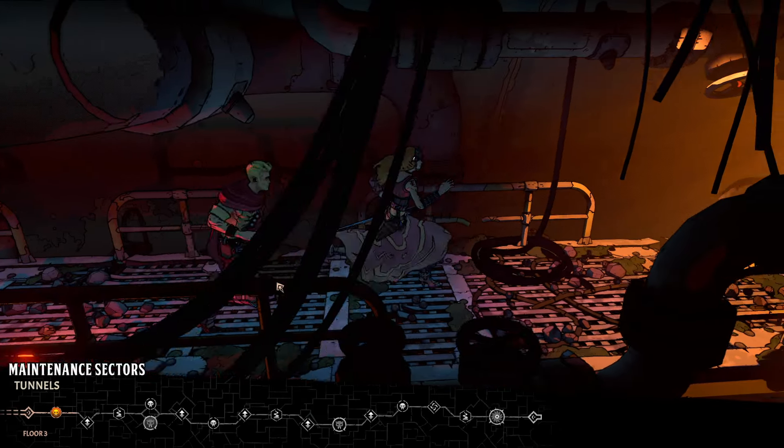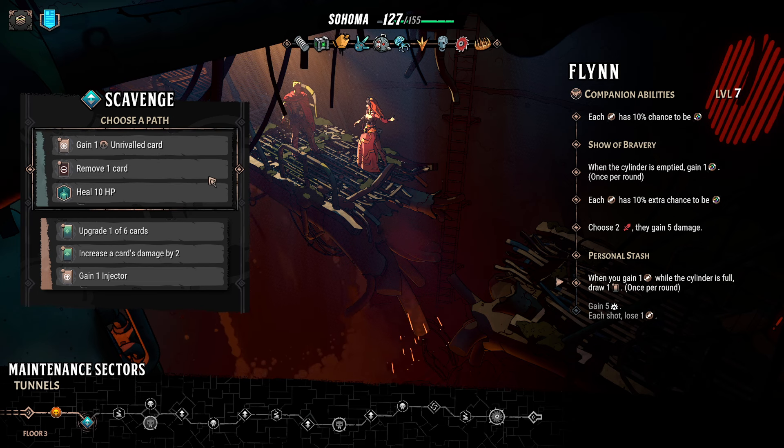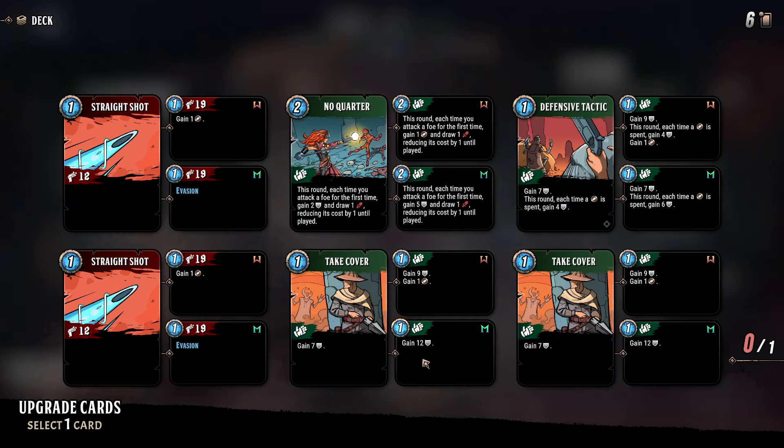Hopefully I can maybe get it upgraded before we get to the end here. Upgrading cards is probably what I should do. Upgrade, increase card damage, gain an injector, or we can do a little healing and get rid of a card. I might get rid of No Quarter. Defensive Tactic, I think we go with that one. So seven then each one is six, or we go nine and each one is four. After one ammo they're the same; after that it's better to do this one if I'm burning ammo. Let's go with that upgrade.